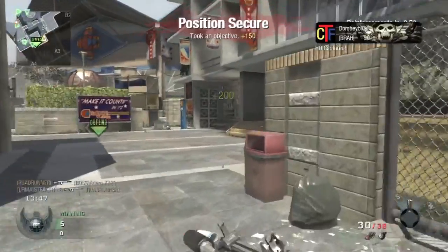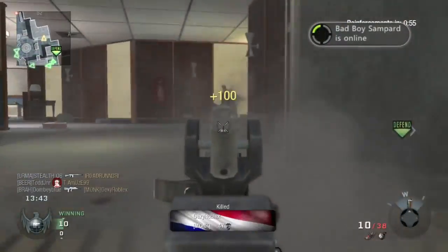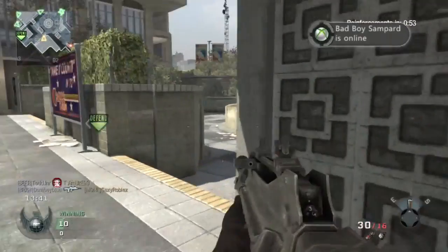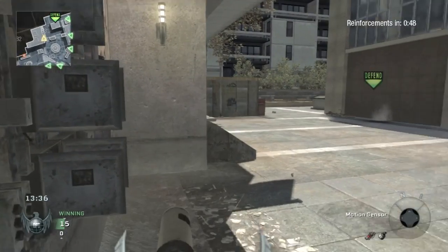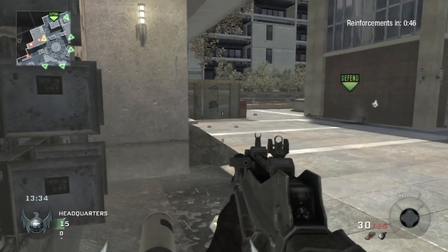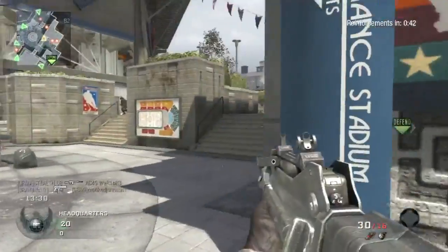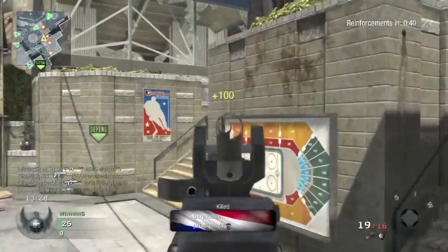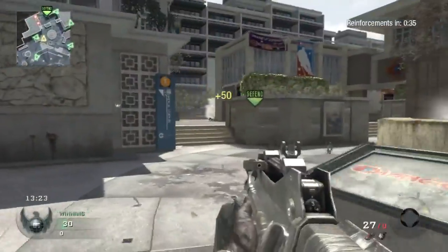So you can get 5 kills — maybe you're 1 off a UAV, which is probably only going to be a 3-killstreak anyway. You have 5 kills, you're 1 off that UAV and you die. With the support package it doesn't matter because your killstreaks do not reset. You just get 1 more kill after dying and you'll have your UAV.